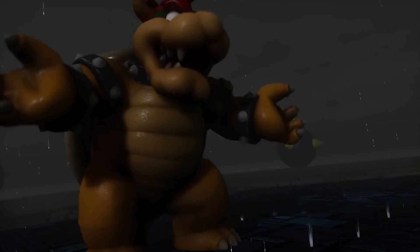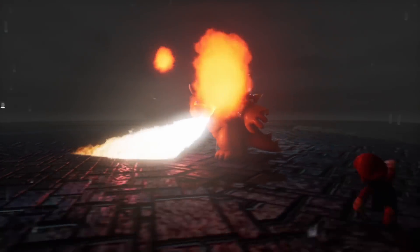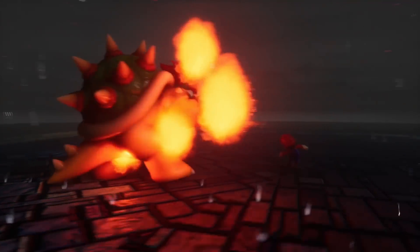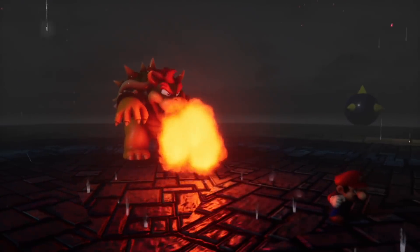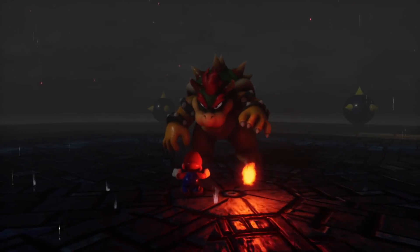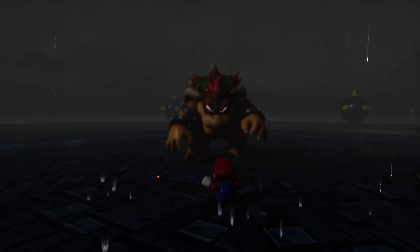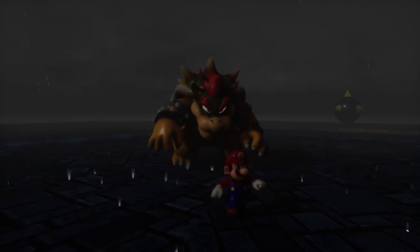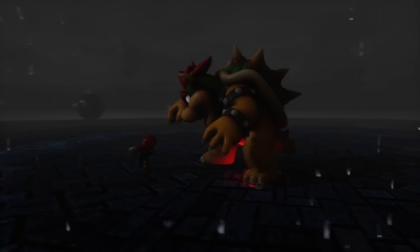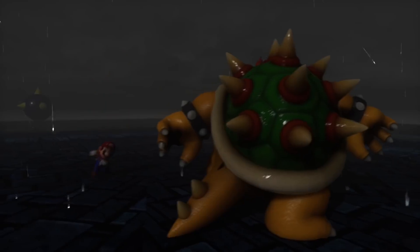Bowser looks amazing — Bowser looks great, man. Look at that fire — epic! Psych yourself up! You're not gonna beat me, Bowser. He looks so cool, he's yelling at him. Mama mia! Get out of there, Bowser — stop it! I can't turn on a dime. Oh, I ran into his fist — that'll work. Tail ski, there we go!